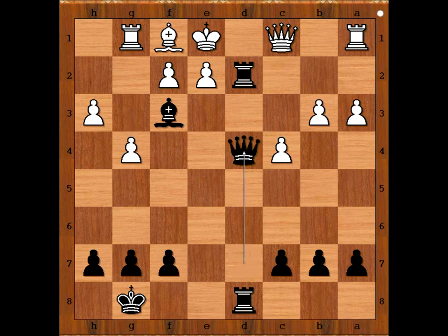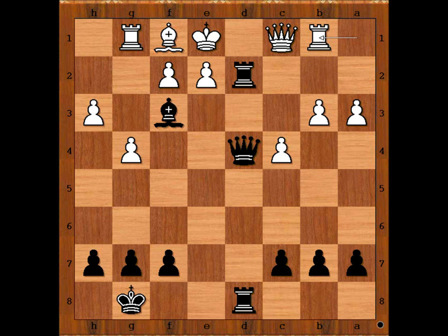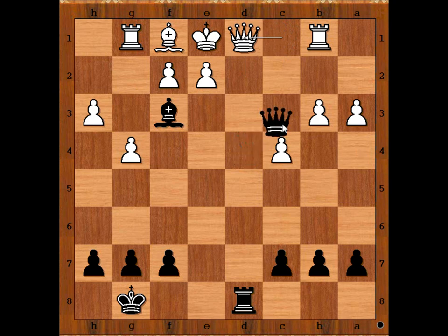The best move is queen to d4, rook to b1. Black played a move when white resigned. The move is rook to d1 check. White resigned — if queen takes rook then queen to c3 check, and how to block with queen, then queen takes queen — check, checkmate.